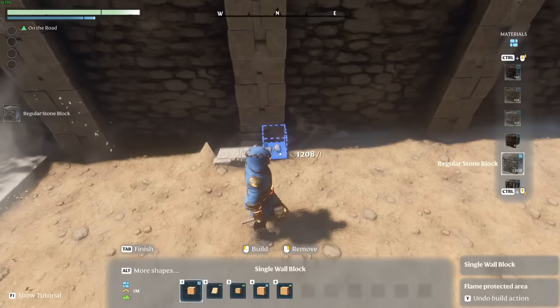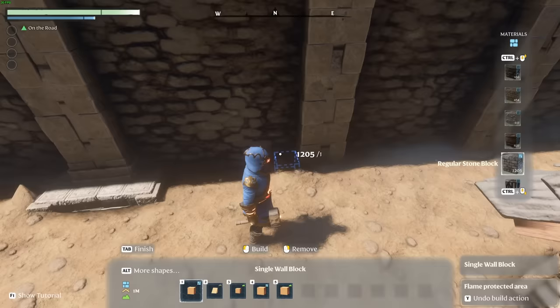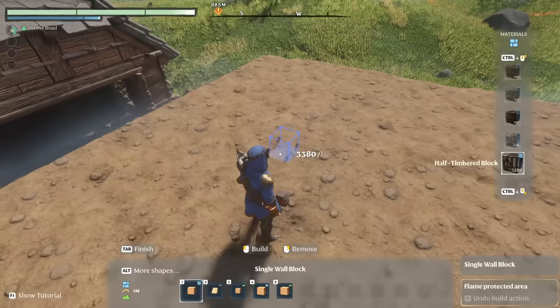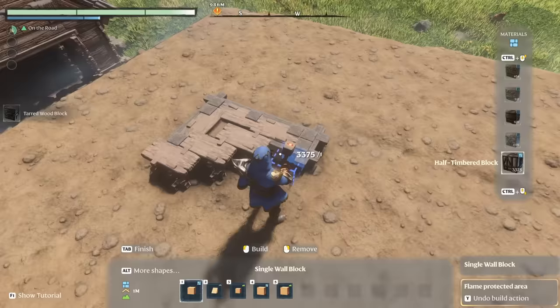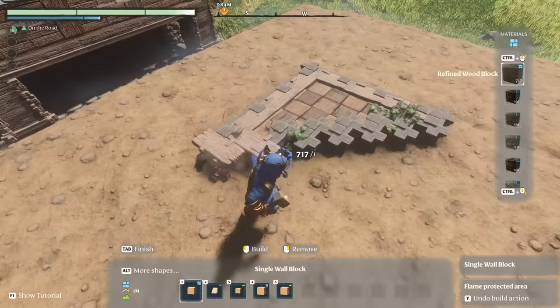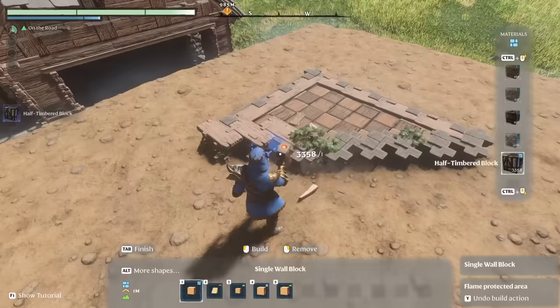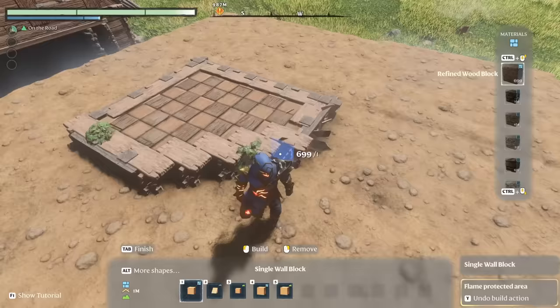Another option I've played around with is rough stone and then polished stone for detailing, or normal stone. Playing around with it can really make the build stand out. If you've got a bit of free time and want some really intricate flooring, you can place one voxel at a time of different materials to create a really nice mosaic or checkerboard floor — it looks great but it requires a lot of work.